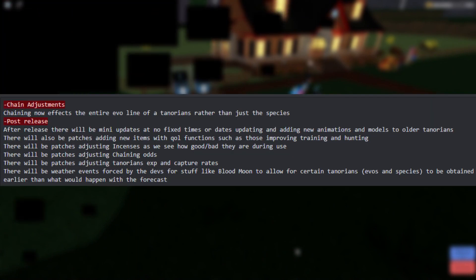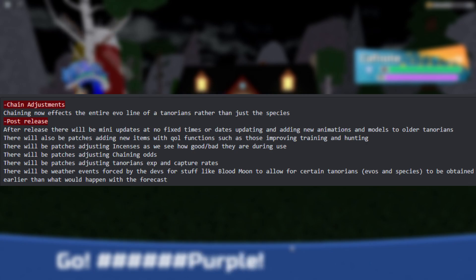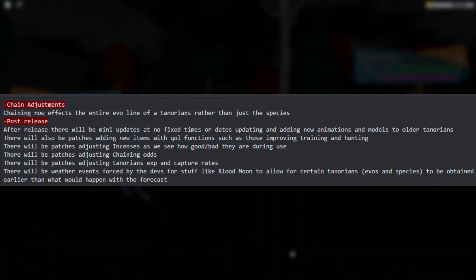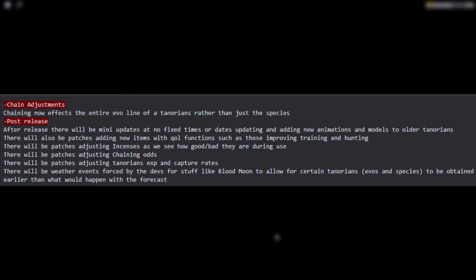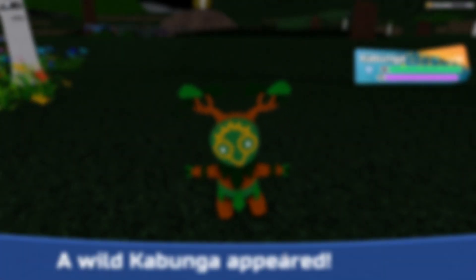First of all, adjustments to chaining: chaining right now will affect the entire evolutionary line. So if you are hunting on a route where maybe two members of the same line can be found, or even if it's something where there's a split evolution that can be found, the entire species line will be affected. Personally I think this is great — it's a nice little change that makes getting a shiny easier, and because chaining means you encounter more of that specific line, you're going to be getting a lot more unique finds.